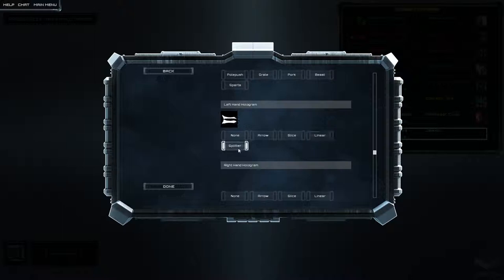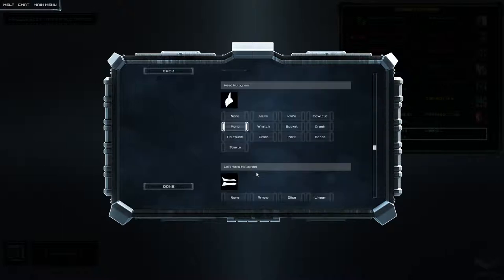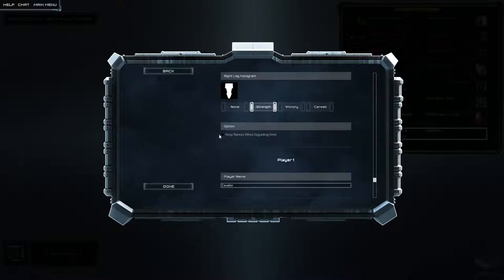Left hand hologram, right hand hologram, shoulder hologram — man, there's a lot of customizations in this. Direct, leg, strength. Keep names when upgrading units — yeah, sure.